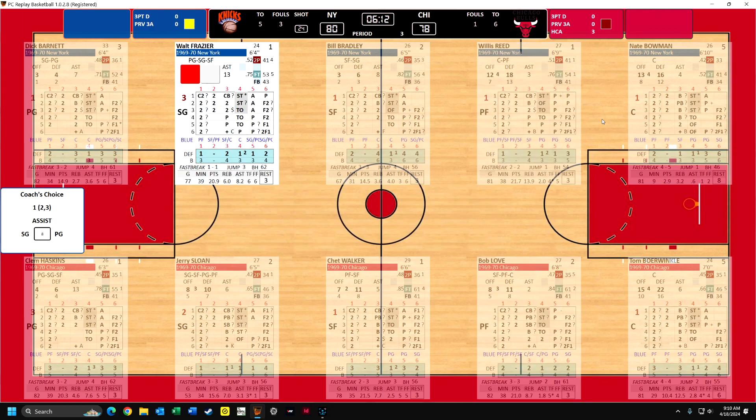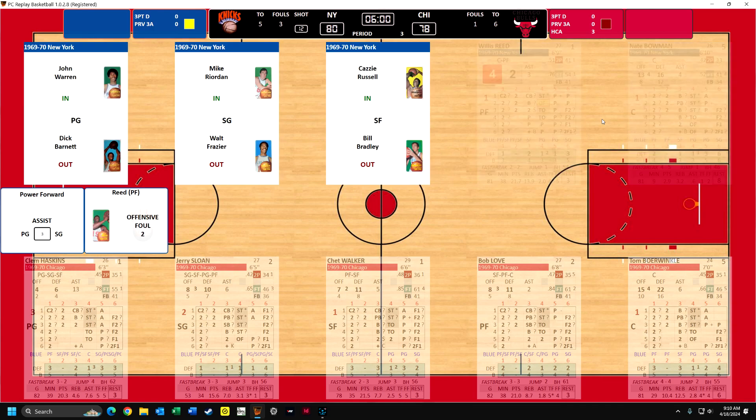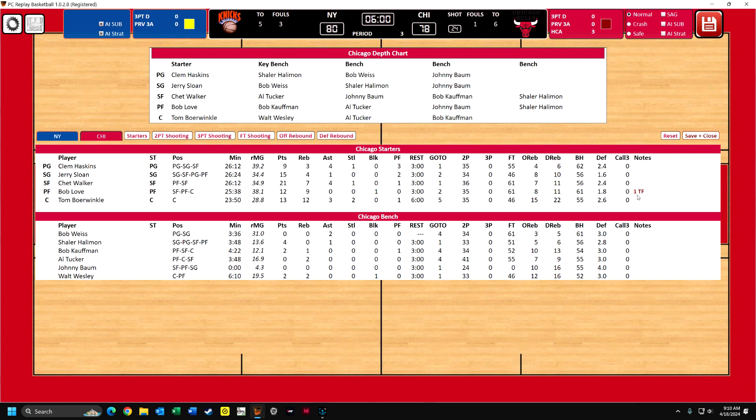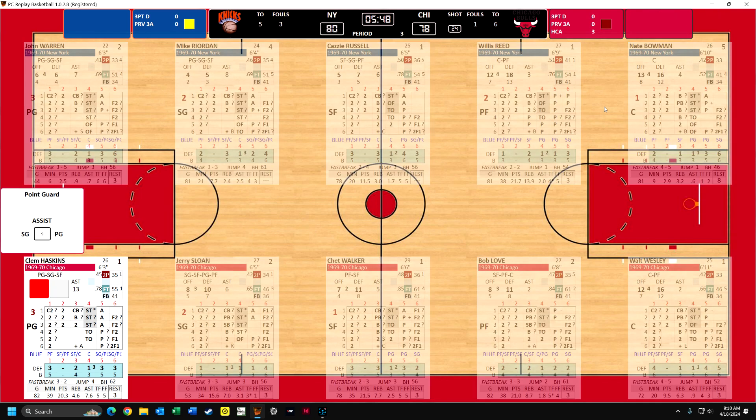Frazier comes down, he misses the shot - he's only taken four shots. But Reed gets the offensive rebound. You see he got a five, kind of this random five boost. Now if I roll a five or a six, he'll be fouled - and he's not fouled getting the rebound. So it goes to Frazier. Frazier passes. Now you see there's 12 seconds left on the shot clock. Reed will try to do something, and he creates an offensive foul. We have six minutes to go, so we are going to sub and get Borwinkle out. You can see right over here in the notes for Bob Love, he's got one technical foul so far.